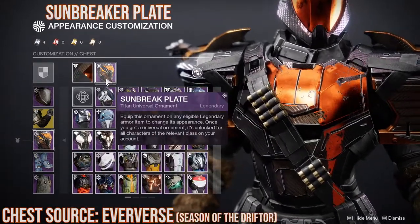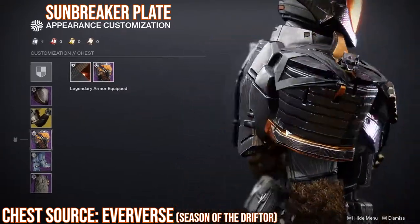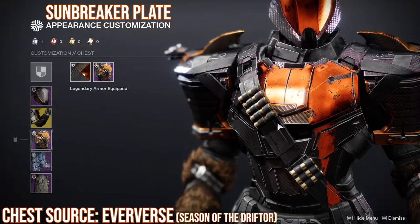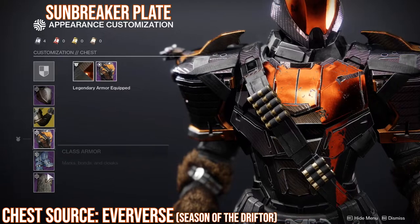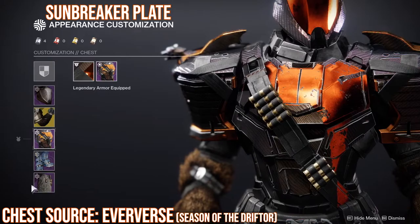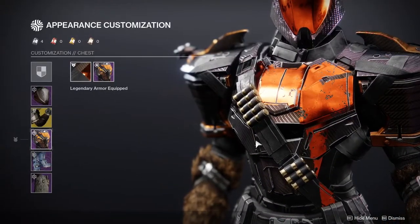For the chest piece we have the Sunbreaker Plate. This is easily one of the best plates Titans have — it's super cool, and if you want to look like a Titan this is definitely the chest piece you want. You can get this in Eververse for 15 silver dollars. The unfortunate part is I think the chest piece is the only really good part of the whole set — the legs are gross, the arms are even worse on females, the helmet I've never liked, and the mark is just okay.